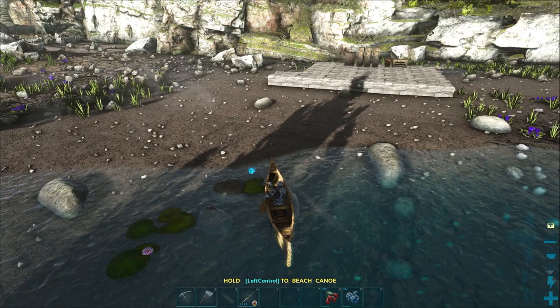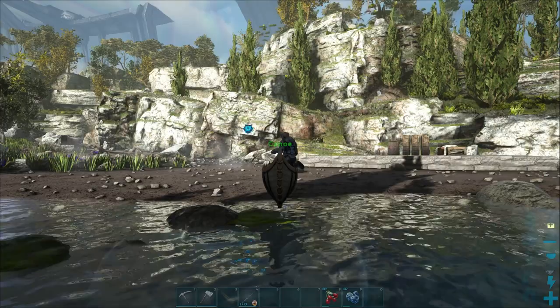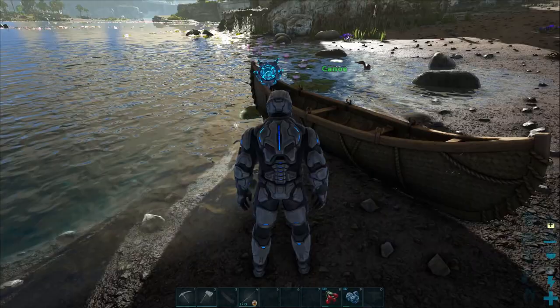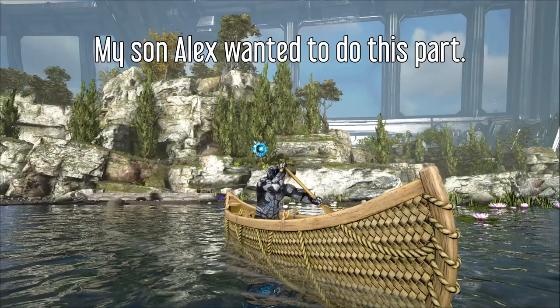Finally, the last trick of the canoe is that as you're coming up to a beach, you can hold left control on PC. If you continue to paddle forward a little bit, you will actually beach the canoe. This is mostly cosmetic, but honestly it's a really nice little touch. If you have any more tips about the canoe, tell us what they are in the comments below.